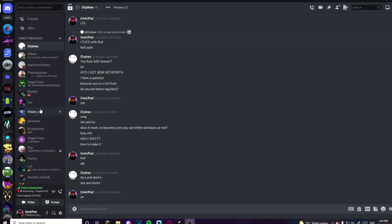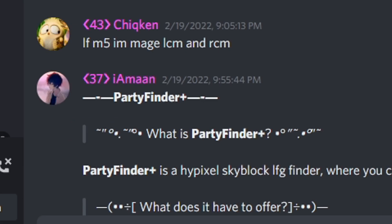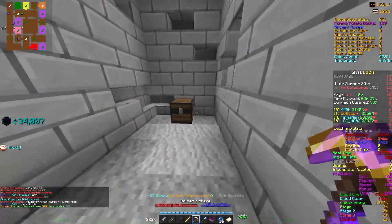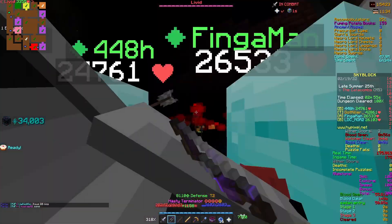Tip number eight: using party finder. Party finder just isn't good. To get a party, use Discord servers such as Dungeon Gang — link below in the description — since it makes it much easier to communicate between each other. Communication is a big key in dungeons.